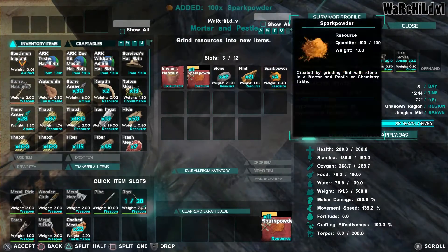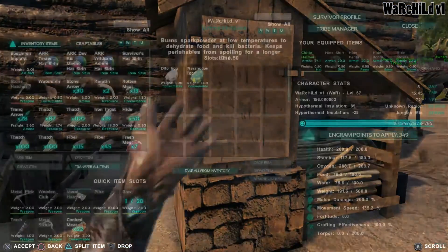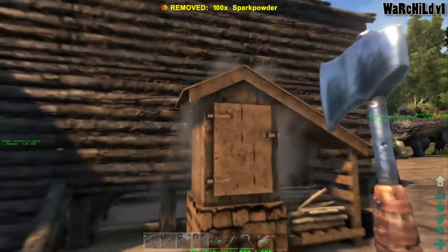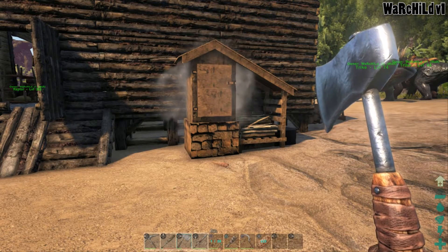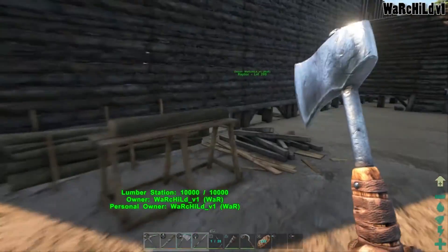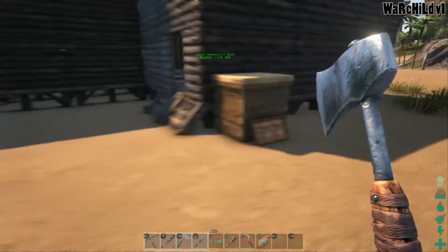I think it looks way cooler than the vanilla preserving bin. Doesn't that look cool? Giant smokehouse — I think that looks pretty awesome. A lot of this stuff in Primitive Plus, they just made it look so much cooler in my opinion, and I kind of enjoy having to do some of this extra stuff.